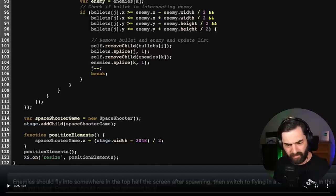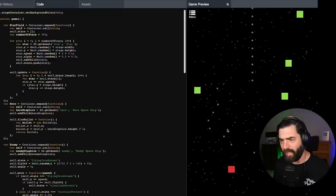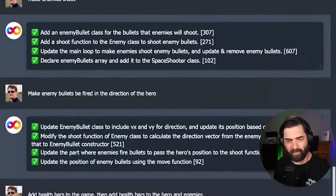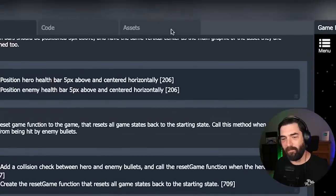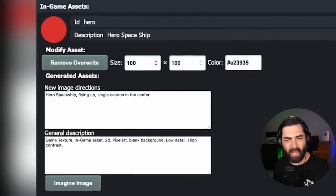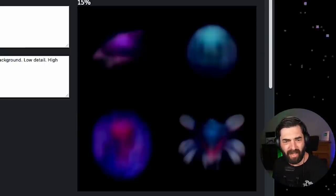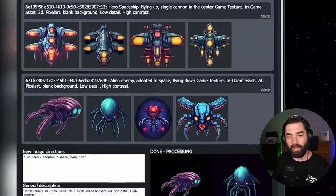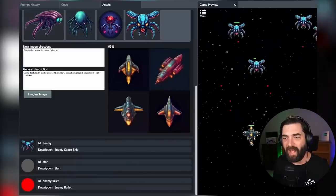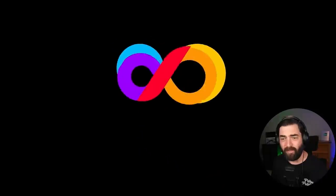Enemies should fly into somewhere in the top half of the screen after spawning — and then it shows them moving around. Integrate a scrollable star field — and you can see it added stars in the background. They simply add these text prompts into the game, and it tweaks the code and fixes things for them. Then they add some new image directions, it creates the spaceships, creates alien enemies, and it's building this whole game in real time. It generated the assets with AI, and now you have a spaceship shooting alien spider creatures. This is their final product.